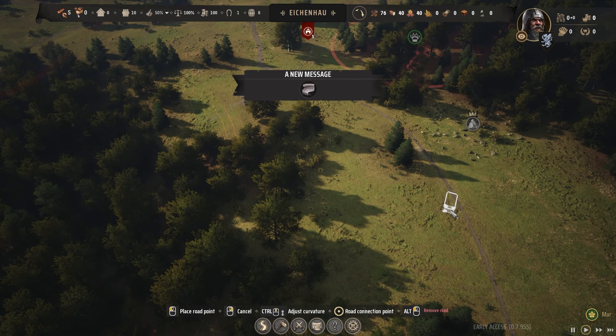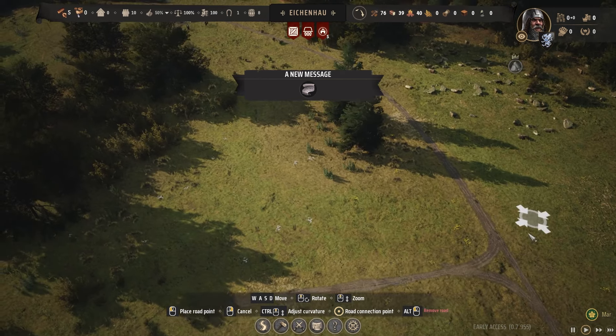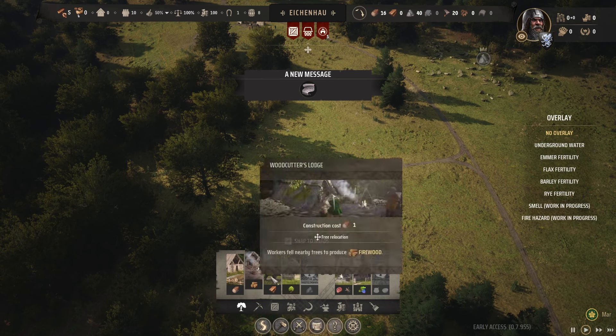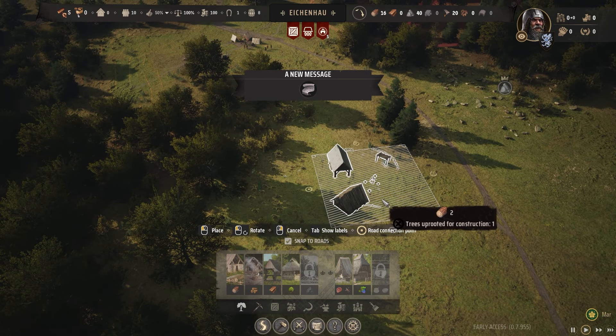I'm going to quickly pull off a little bit of road coming down like this because I'm going to put my forestry building right down here. I'll connect it up to make a natural-looking T in the road. Then I'm going to grab the logging camp and put it right there.